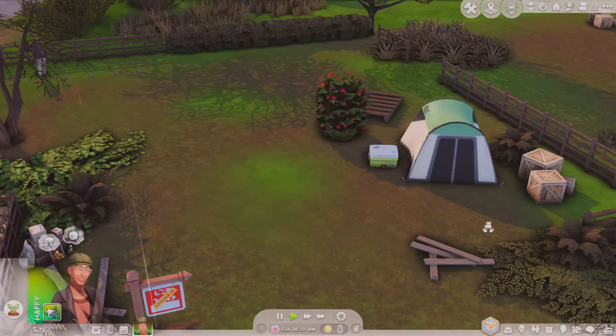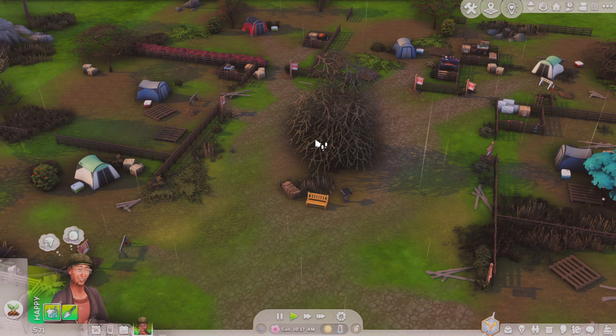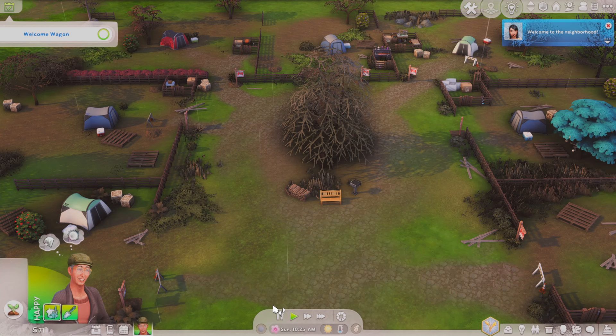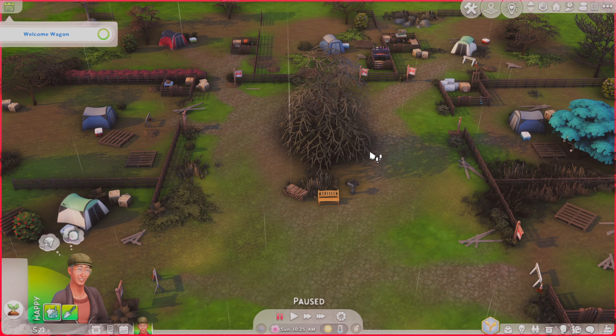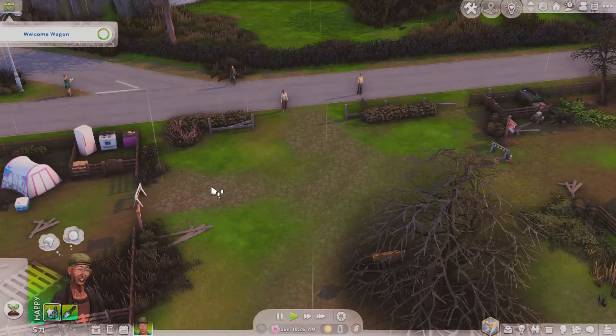I really like that community house idea and will definitely do that myself — make a little house here and decorate it nicely. But the welcome wagon has arrived! Let's go meet our neighbors. I guess this is the Munch family. Here comes the fruitcake.